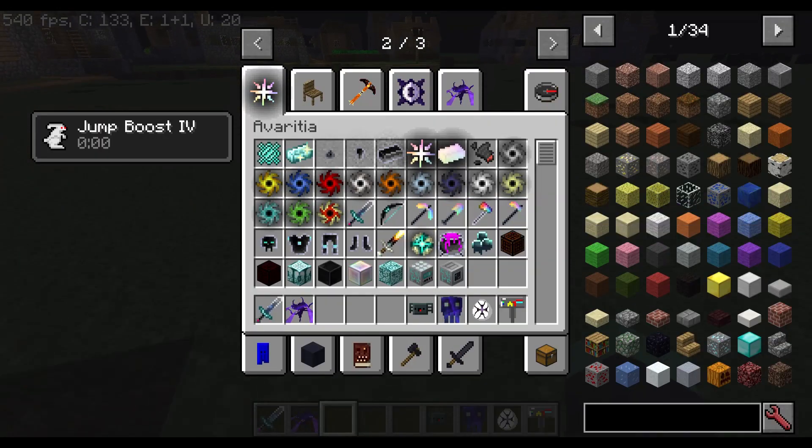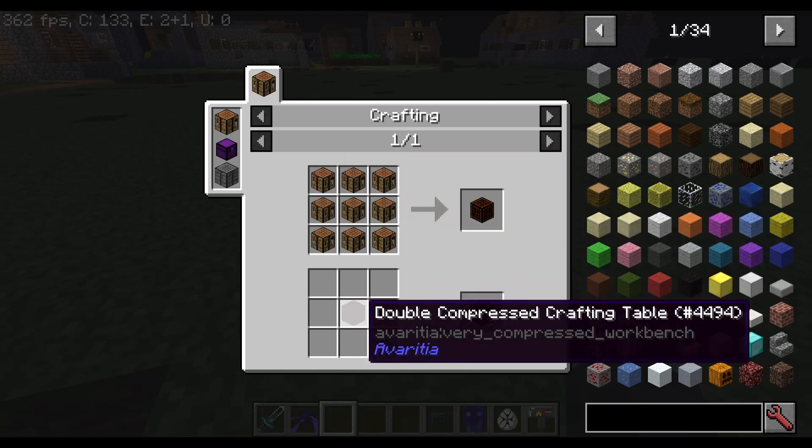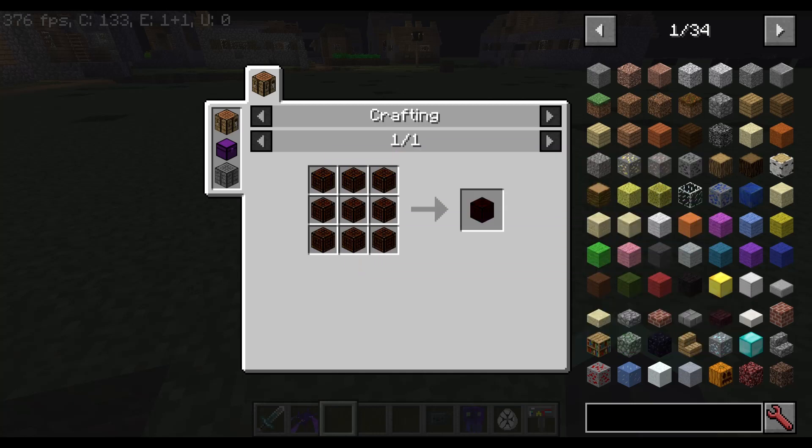So what you've noticed is there's a crafting table here, which you craft by placing nine regular crafting tables. Once you get nine of them you make this bigger one — that's the recipe.